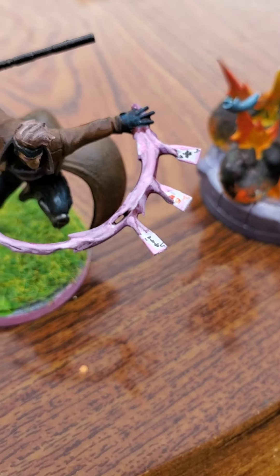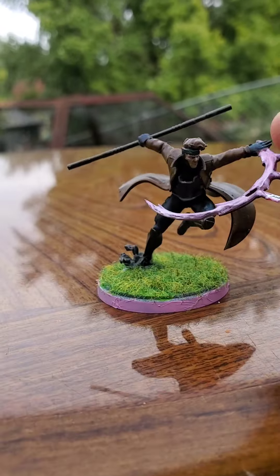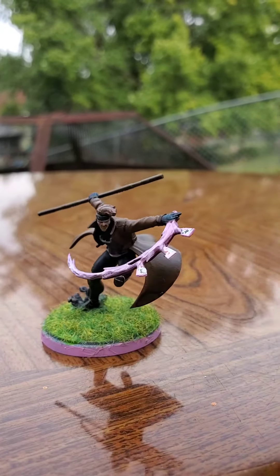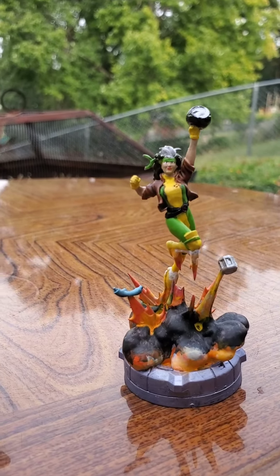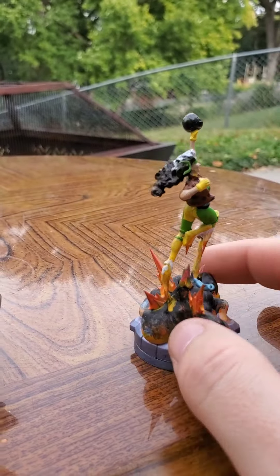We've got CP60, Gambit and Rogue. I painted up Gambit and tried to get some traditional coloring on him. I got Rogue, and I still struggle with explosions and such — just something I haven't been able to get better at.